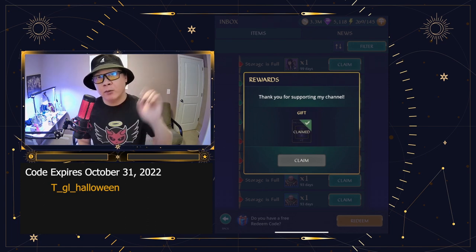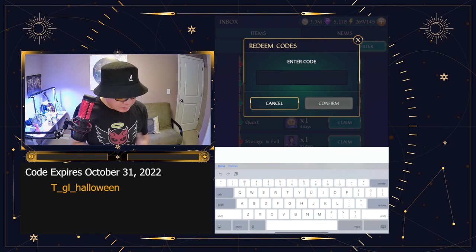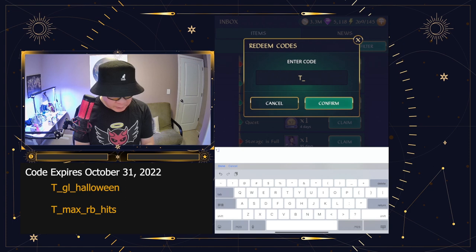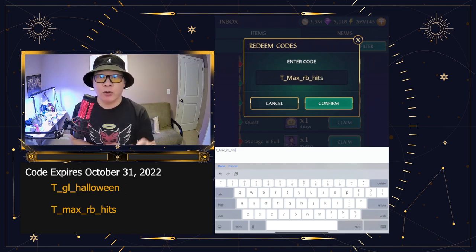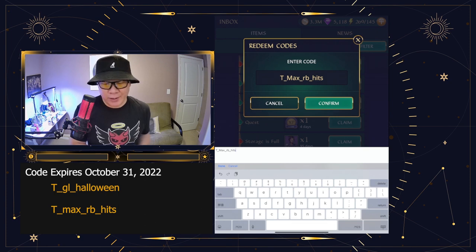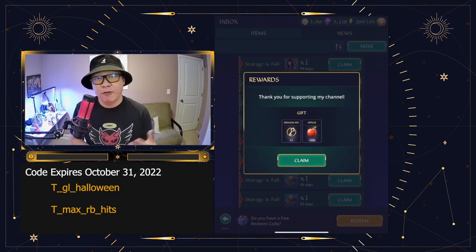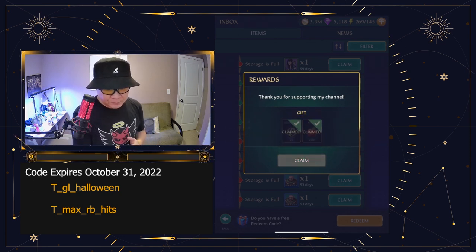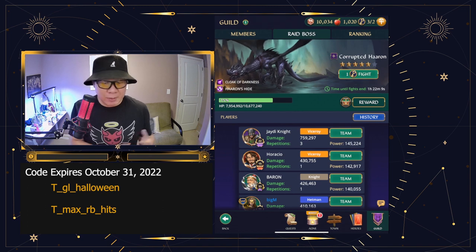I'm going to give you one more code, and then we can get the third one a little bit later. So the second one: we're doing raid boss fights, so type in T underscore max underscore RB underscore hits. Go ahead and confirm that, and you're going to get yourself a dragon key as well as 500 apples. Let's jump in to the boss and talk about what we're going to do to get as much damage as we can.